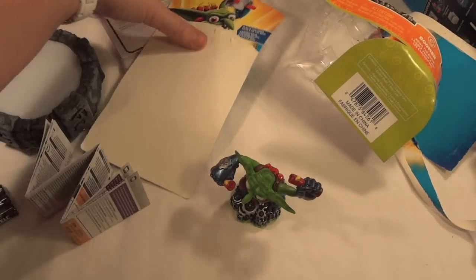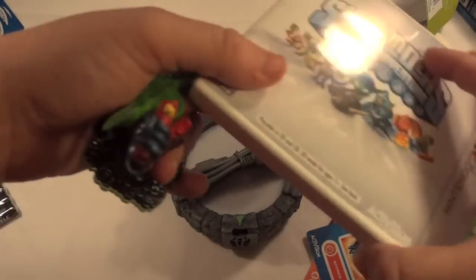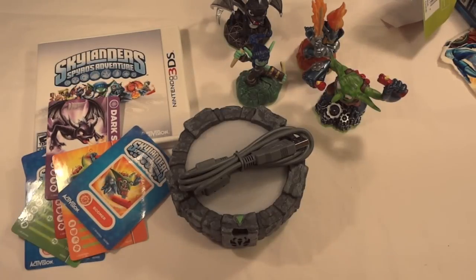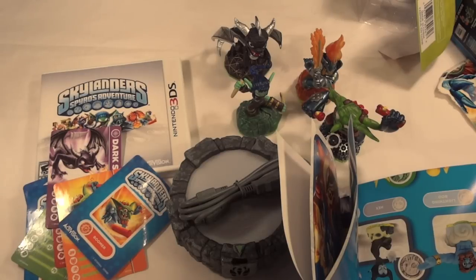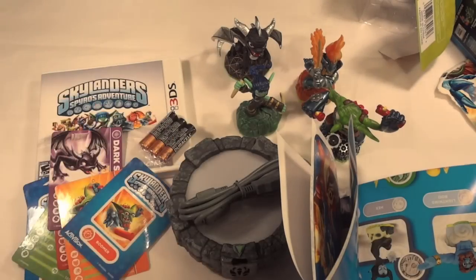So let me show you the main items that come with the game: your Portal of Power with connector, the 3DS game itself, the three figurines plus the extra one I purchased, your trading cards, stickers, and the poster. That's everything you get with the starter kit and one extra Skylanders Adventure pack. I might do a review on this in the future depending on what you guys think — leave a comment below if you'd be interested in seeing a review or some gameplay. I will mention how I like it in video game pickup number four, coming in about a month. Until next time, keep it simple.